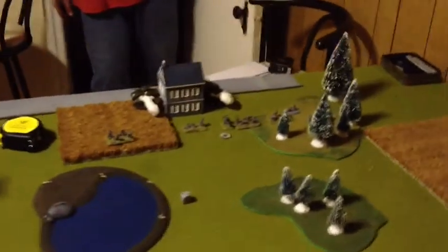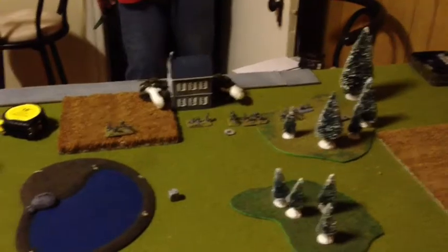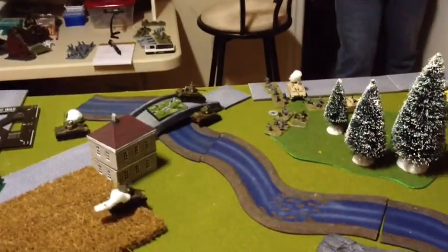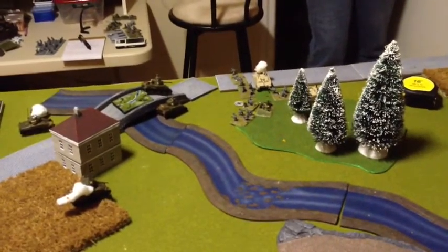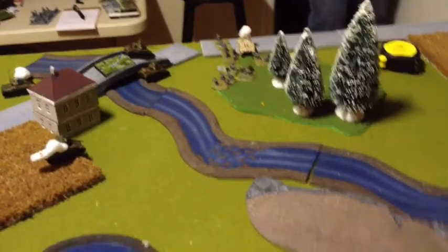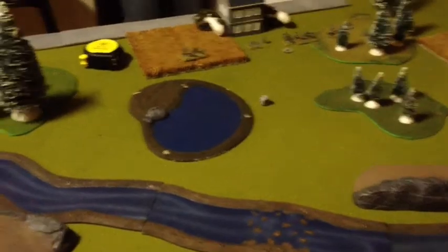Top of turn five: I assaulted here — couldn't hit anybody but he couldn't make his tank terror check, so he ran off and is pinned. Couldn't hit anybody over there either but he failed his tank terror. We just missed everything, I don't think we made one roll. We both got planes — I rolled mine and got it, he rolled his interception and got it. I guess that's what sucked all the rolling ability out of this turn.